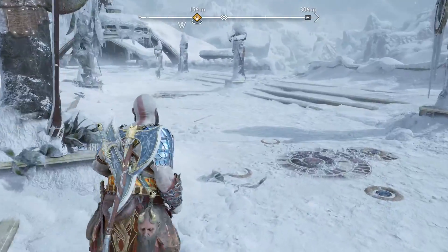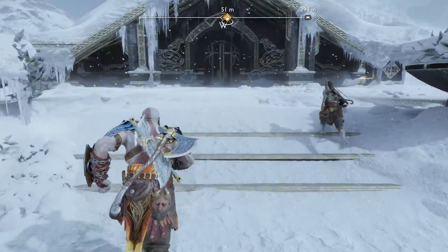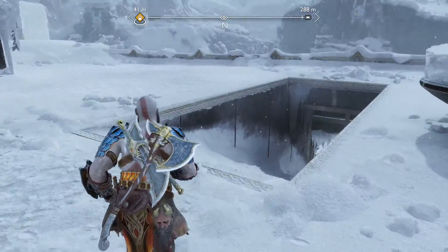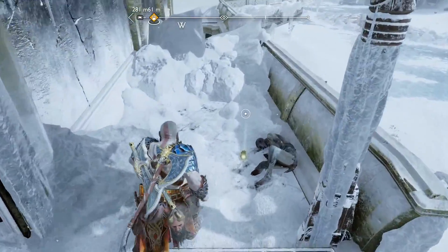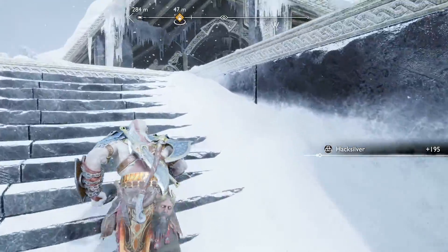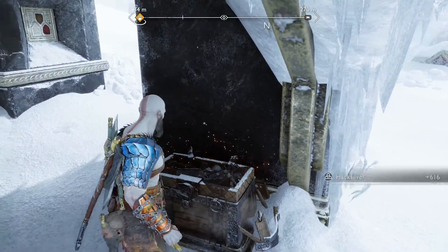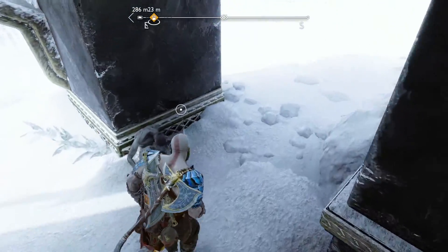From the hacksilver chest, just spin around and head to the temple door. As we approach the door, before we go in, there's a little bit of loot to collect. You'll notice these staircases — the staircase to the right here, looking at the door. If we go down there's a health gem there but also a hacksilver pouch. From this hacksilver pouch, just head back up and you'll see a hacksilver chest just to the right. And from that hacksilver chest, there's another hacksilver pouch just next to this dead body.